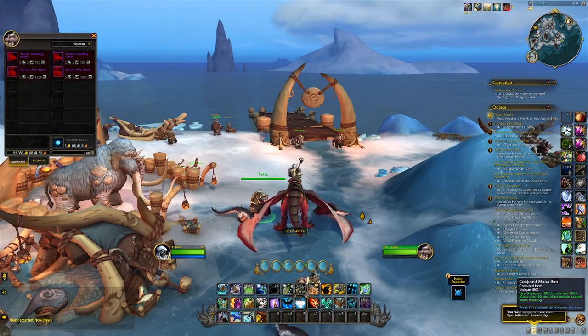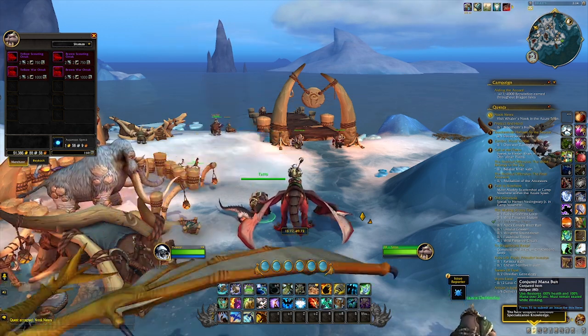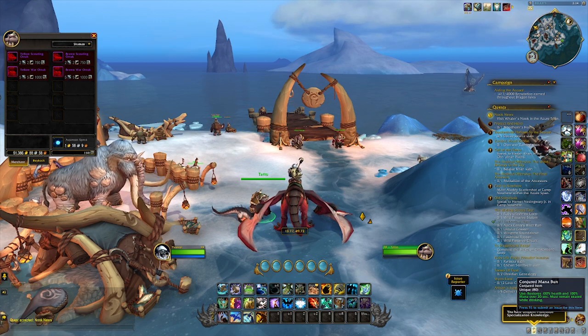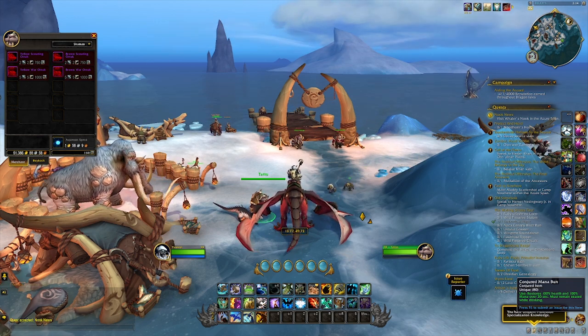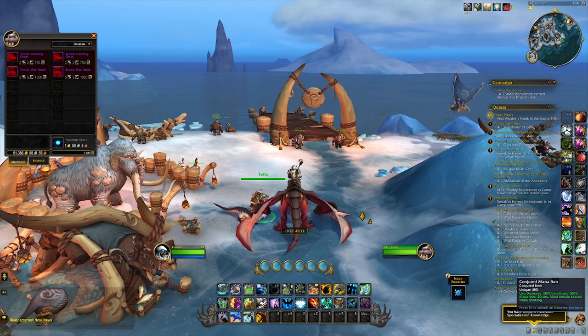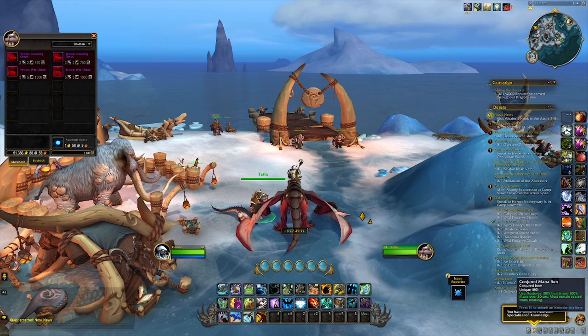Dragon Isle Supplies, the last thing you're going to need, are basically the same as Garrison Resources. You're going to get them from quests, world quests, dungeons, killing rares, getting treasure chests — basically anything you do in the game. So I really wouldn't worry about these; just worry about the other two materials you need for these mounts.